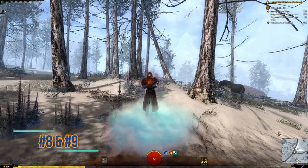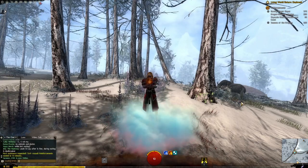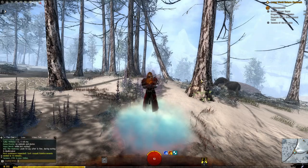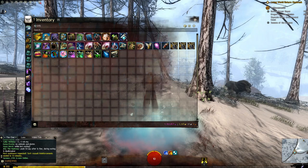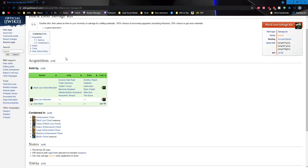Guild Wars 2 has a fantastic fan wiki. A cool trick is to type /wiki in chat and hit Enter — it will pop up the wiki in a window. But if you want to be more specific, type /wiki then hold Shift and click on any item, and it will post that item directly in chat. Hit Enter and it will instantly pull up that item's wiki page with everything you need to know.